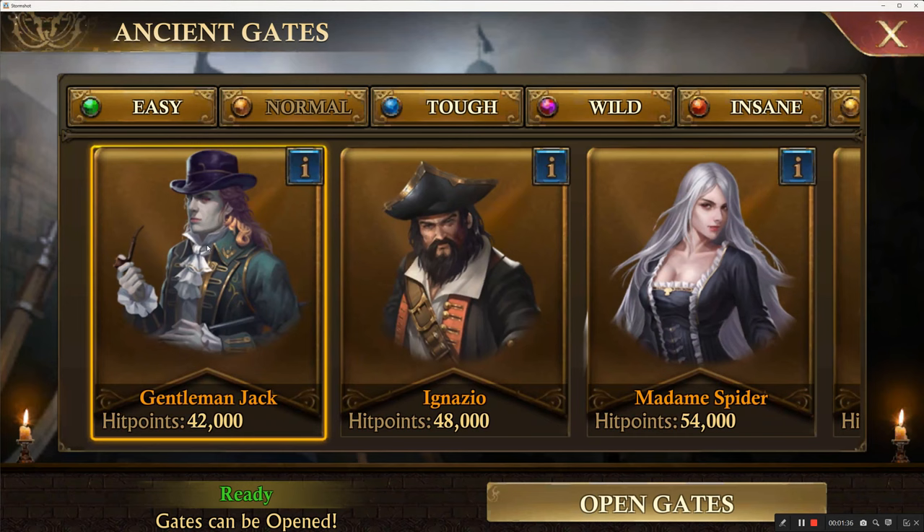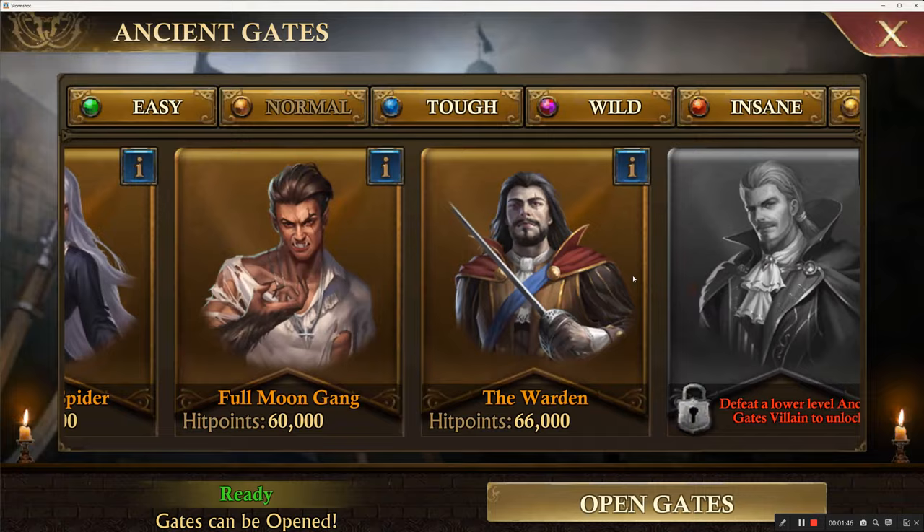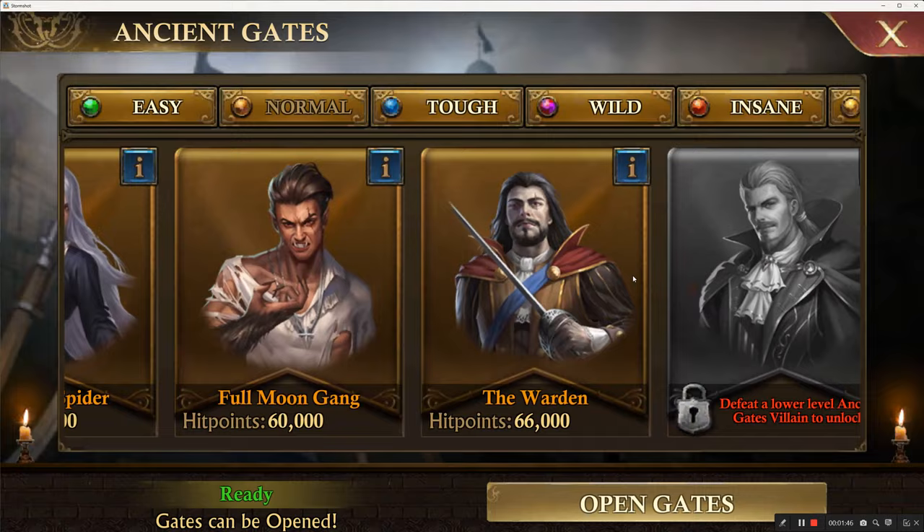So today we should be doing the warden. Yesterday for some reason we got stuck with Gentleman Jack levels 7, 8, 9, 10, 11. So we should be doing level 11 today. I'll be opening the gates, and hopefully the next time we get level 12.